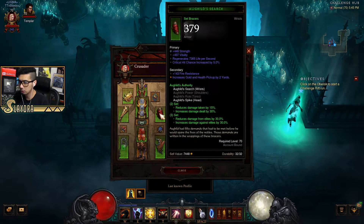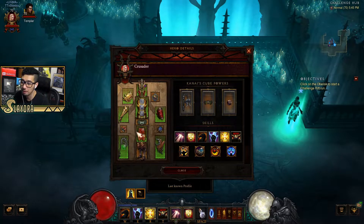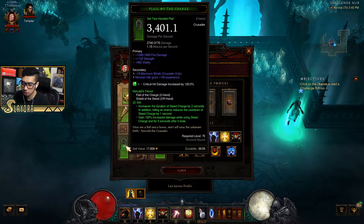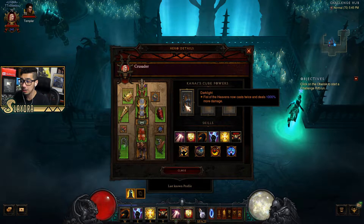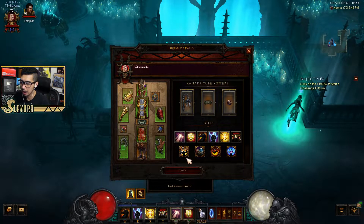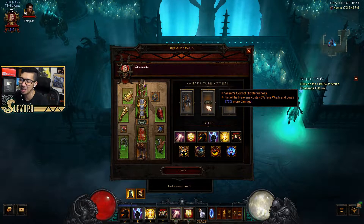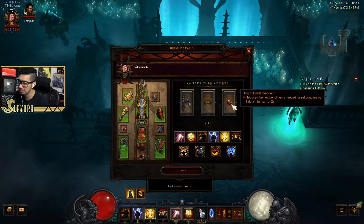It happens to have the Ess of Johan, so once it groups up a bunch of the enemies, that is quite nice as you can just destroy all of them very, very fast. But it is using the Norvald's Fervor, so ideally you try to go ahead and utilize your Seed Charge for extra bonus damage. Our main source of damage though is going to be Fist of the Heavens, not Heaven's Fury. You don't even need to activate this. However, it does happen to have Holy Cause, so if you want to activate it, since it will be doing Holy damage, you technically get a little bit of heal out of it. But we have Kassar's Chord of Righteousness, so more Fist of the Heavens damage.